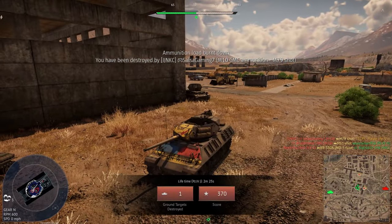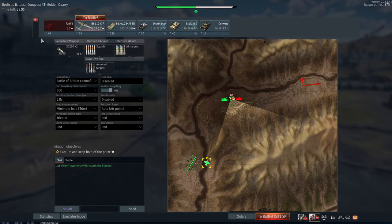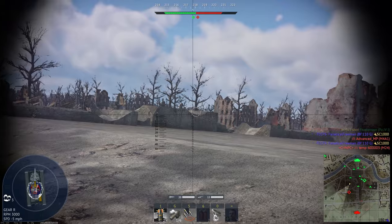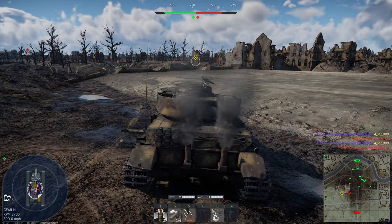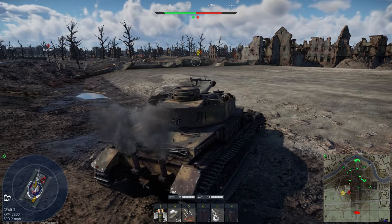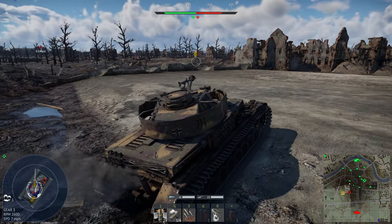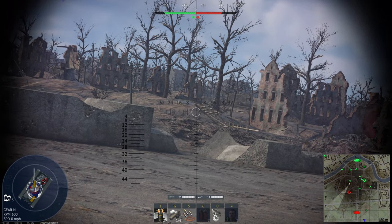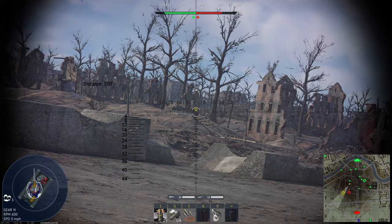The Panzer 4s are pretty good — they're definitely under-tiered in my opinion, especially the H and J which are 3.7. I think those vehicles could easily be 4.0. I'm assuming they were moved down in BR because their armor is pretty weak — it's basically just a flat box — and the T-34s and Shermans were giving them trouble.